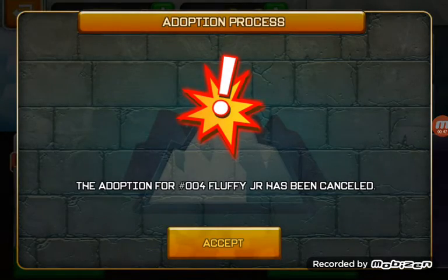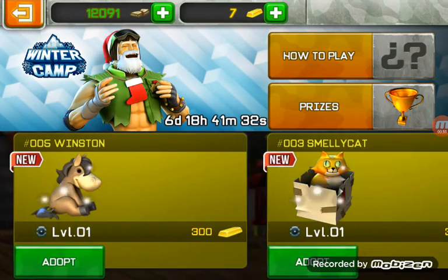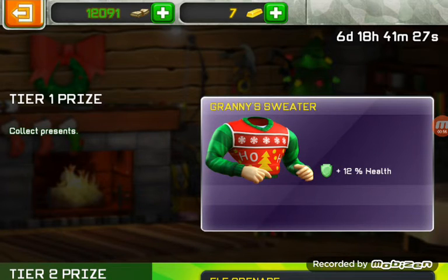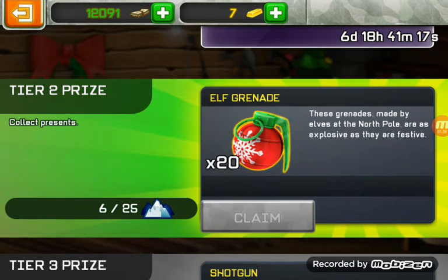And then this is, you know, the pets. We did enough of the prizes. So we have tier one — granny suit sweater. I like it, it's cool. I already got it. Then we have tier two — elf bombs, elf grenades.